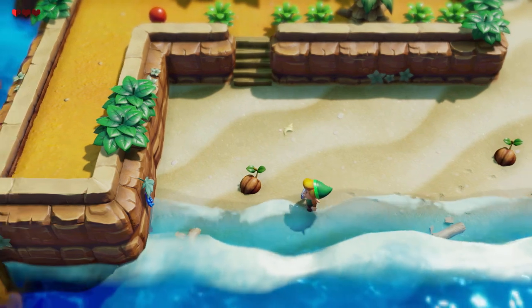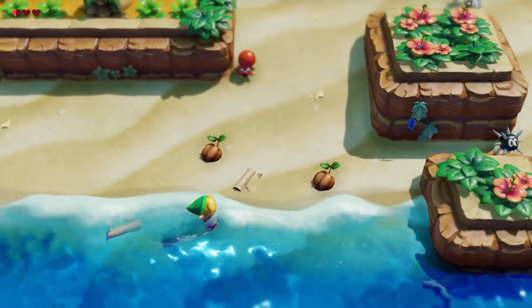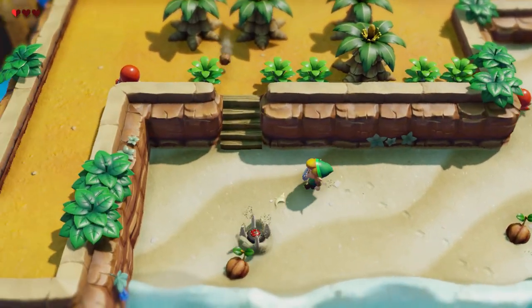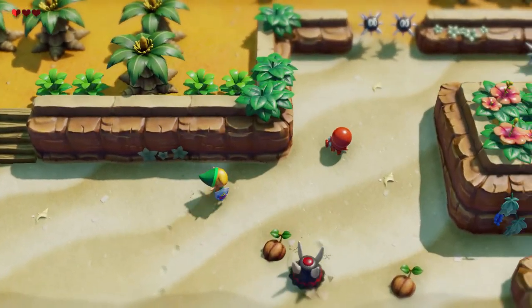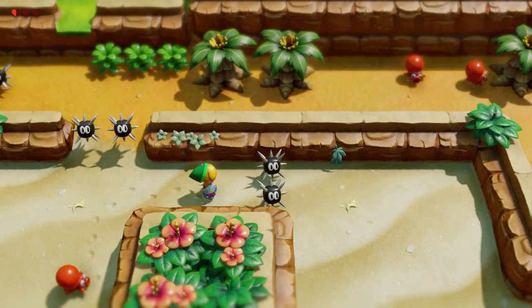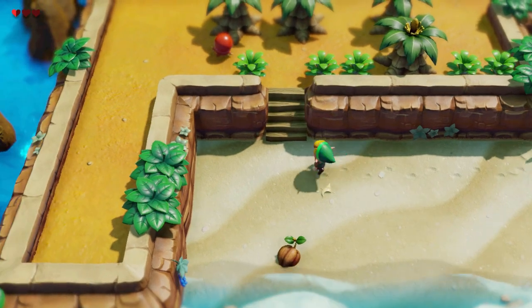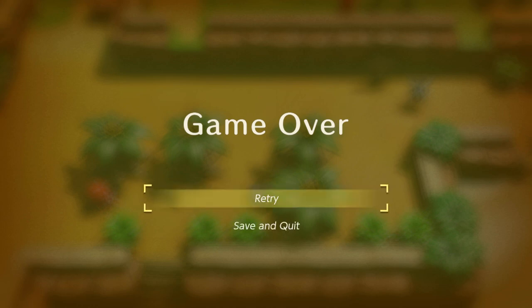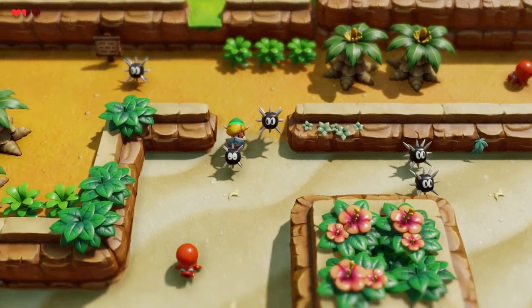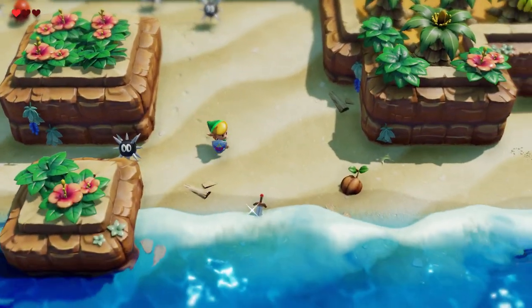It looks like we can't lift these coconut-looking things out of the sand. I just wonder if there's some sort of buried treasure here under the sea. I don't want to back myself into a corner. Can we move these with a shield? Oh, you can move these with a shield! There you go - that changes things.